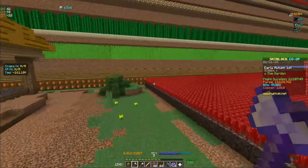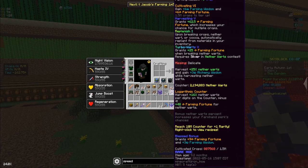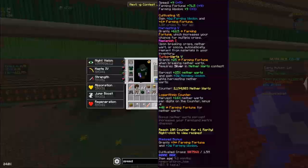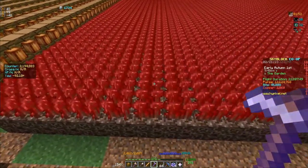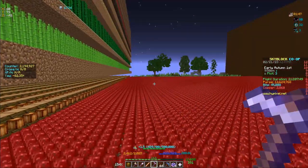Here is kind of the idea of how it works. When you are breaking something — this is a nether wart hoe — every second that you break something, there is kind of this ability of the hoe to swing.